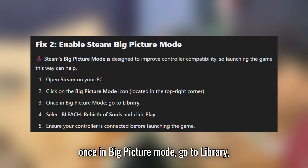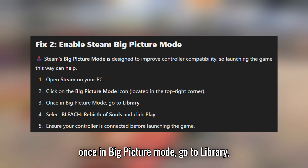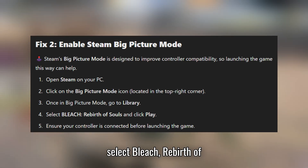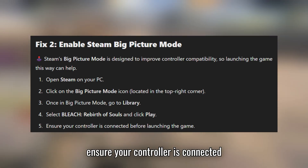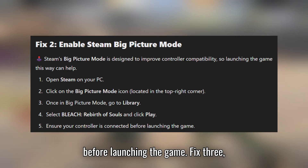Once in Big Picture Mode, go to Library, select Bleach Rebirth of Souls, and click Play. Ensure your controller is connected before launching the game.